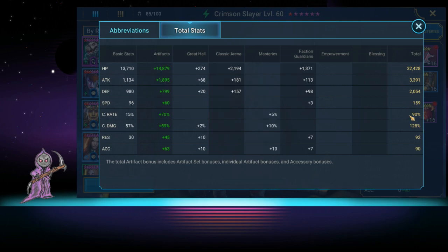Crit rate is at 90% — not perfect but good. Crit damage is 128, also decent. Resistance is 92 and accuracy is 90, both stats we need to fix for later dungeons. We do need her to start landing her skills, and unfortunately the bosses are getting higher and higher resists, so we're going to need higher accuracy to match that.